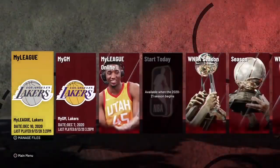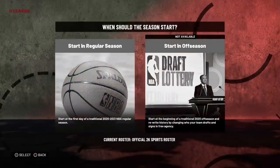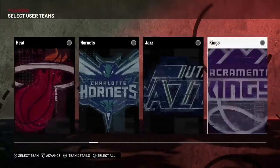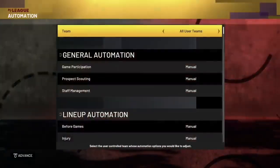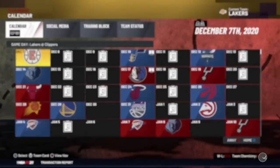Let's get into it. Head over to MyLeague, hit Manage File, start a new MyLeague, select current NBA teams, select start in regular season, then select start mode. I'm going with the Lakers — you can go with whoever you want. Once you get to that menu, just hit Start, and when the MyLeague message pops up, hit auto generate rookies on.